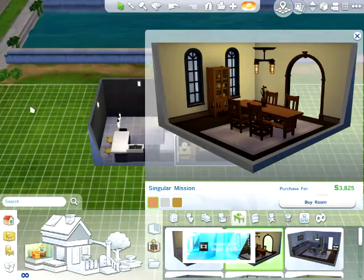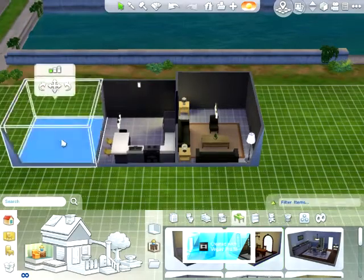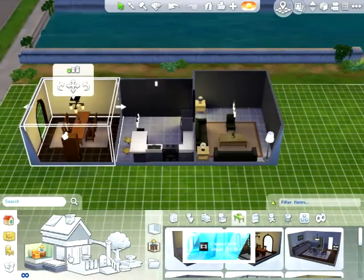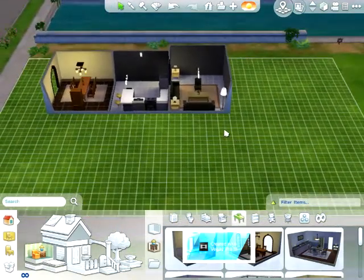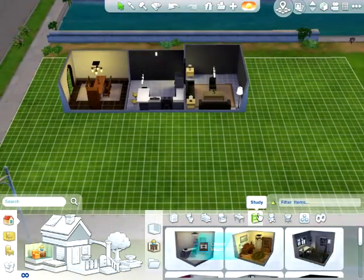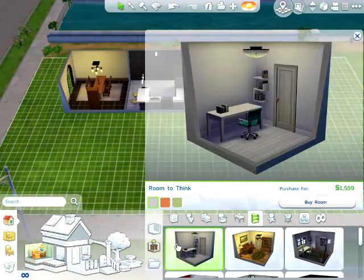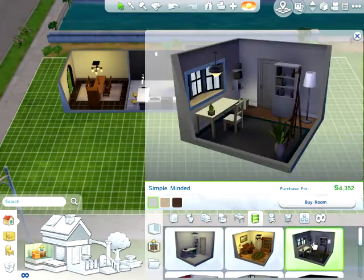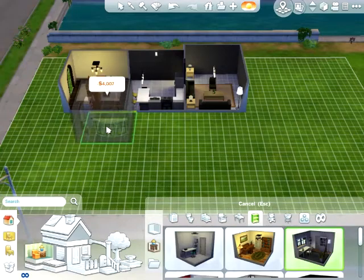We'll go with this one here. We'll put this room right there. Remember guys, this is going to be Skinny's house — remember that! Now that we have a dining room, let's make a study. We will put it right there.